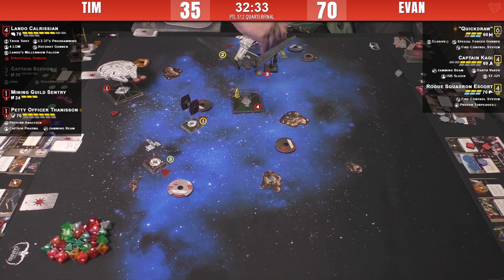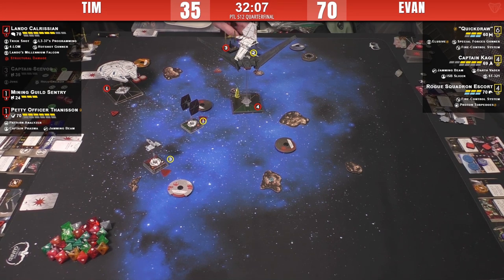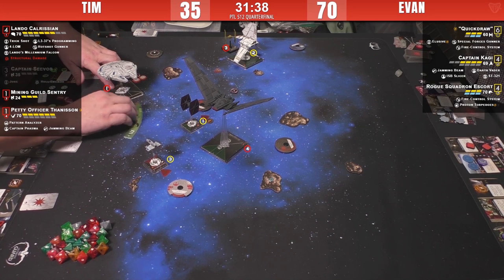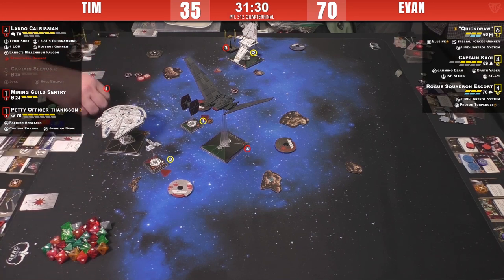Evan is in the lead because he's gotten half on Thanison and Seavor off the board. Here's a setup for a block from the mining guild TIE, barreling in front. Evan might be doing a two-bank again — white, staying stressed. He's probably going to be out of Lando's arc but can shoot out the rear, so moving fast isn't the end of the world. This move prevents a hard-two which would put Kagi back into shooting position. That's a great setup for a block — if the Rogue Squadron Escort bumps, it's going to eat a huge amount of damage from the Upsilon.